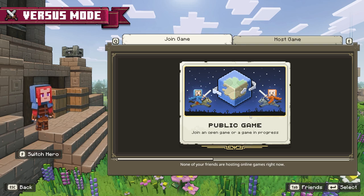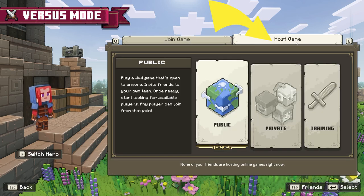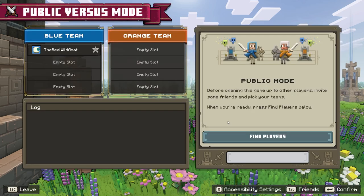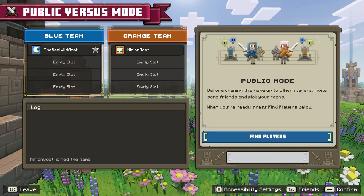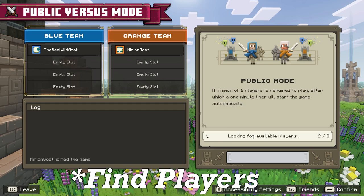Can your friends join you in a true public match that is not created by yourself? If you host your own game, you can play a 4v4 just like the public. In theory, you can invite your friends and swap teams before you open the match up to the public, and it works very similar to inviting them in campaigns. However, when we went in and invited friends, we didn't see a swap teams button at the bottom, even after clicking find friends.